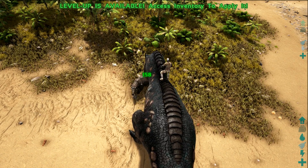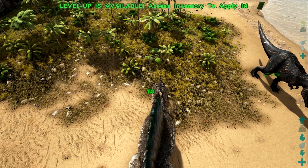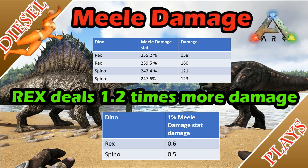For melee damage, the T-Rex does 0.6 damage per 1% and the Spino does 0.5 damage per 1%. A simple calculation will tell you that the Rex is 1.2 times more powerful when it comes to melee damage compared to the Spino.